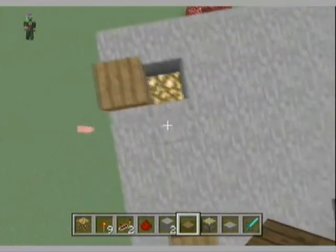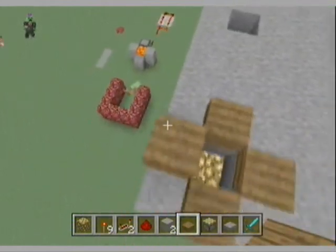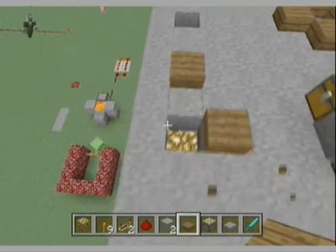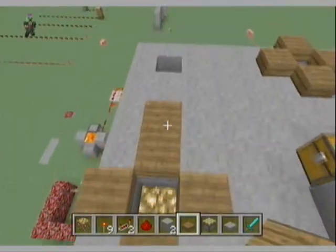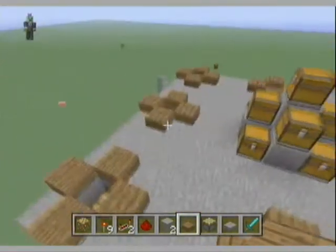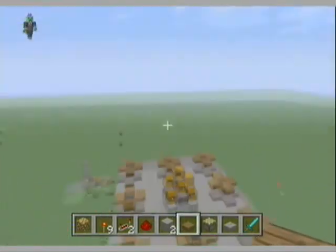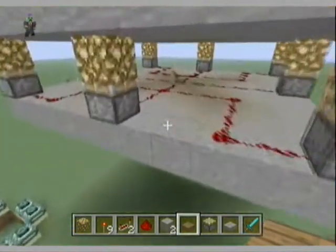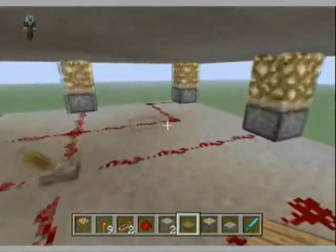Before you do the redstone, I suggest doing it on creative mode — it just makes things a lot easier. All right, so there are the eight pods looking nice. You want to have all the chests in the middle as always.